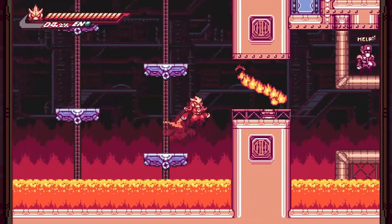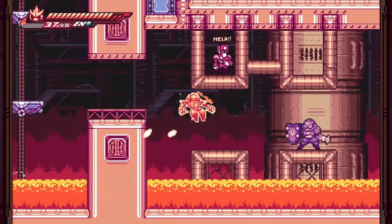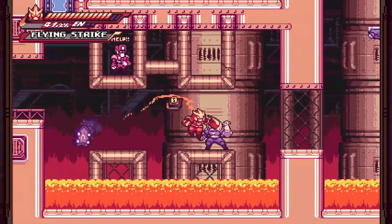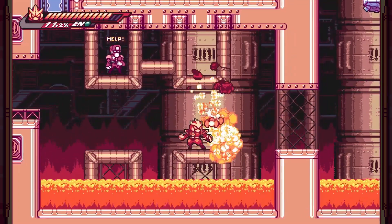That sub-menu allows you to either play the stage from the start and re-get the level clear rewards — useful if you're trying to clear all the pars — or you can skip directly to one of the game's checkpoints in the stage. If you're trying to get all items like a palette chip, data disc, or especially a hostage you missed, that checkpoint feature is your best friend.